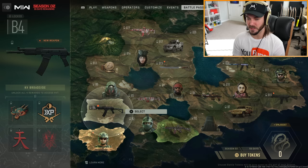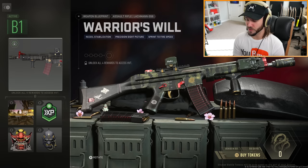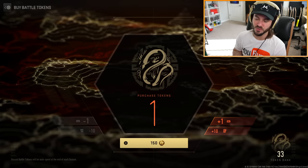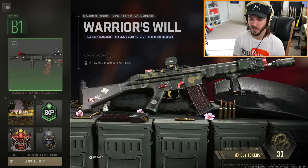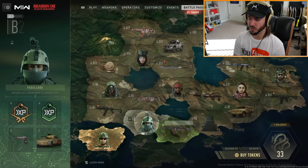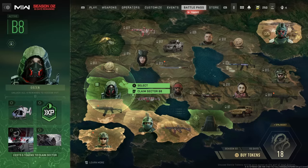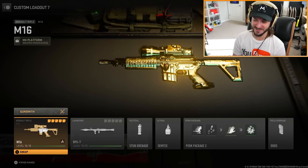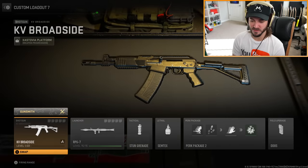Let's go ahead and unlock it right now. I think I need at least 12 tokens — 12 tier skips to get there instantly. I'm confused because I had around 22 tokens sitting on my account in Season 1 and it looked like they didn't carry over, but actually I have 33 tokens now. And there we go — we now have the shotgun. Taking off this ridiculous M16 build — KV Broadside, here we go.